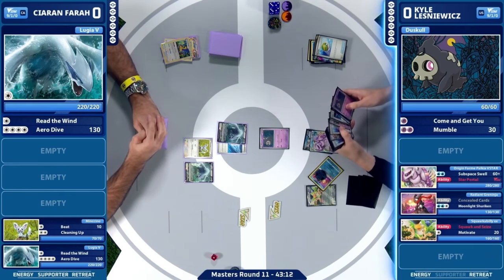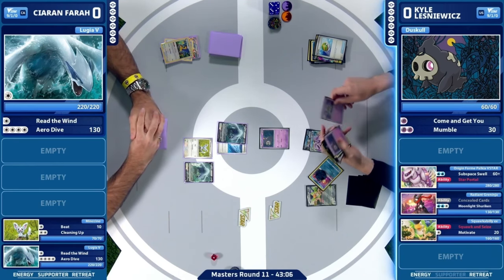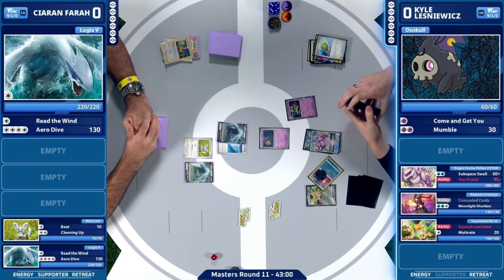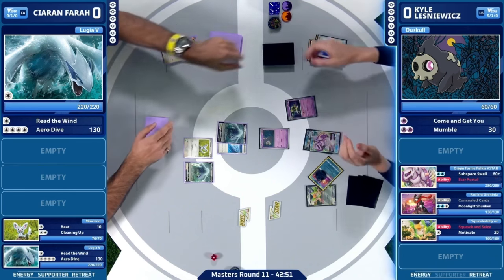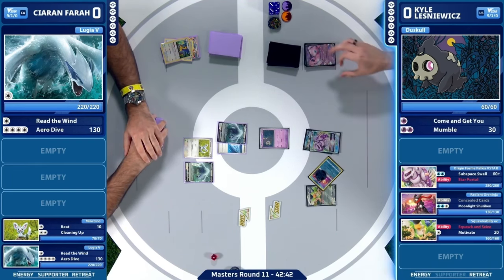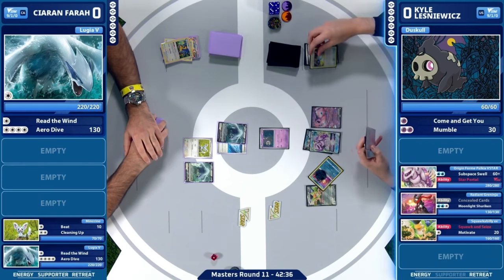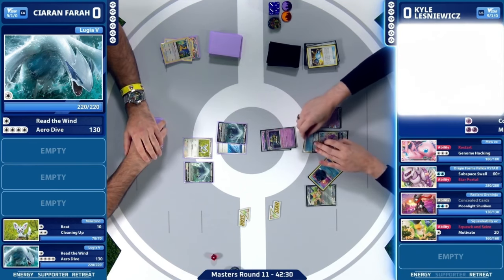So throw that young lad away. What can you come up with on this turn? Is it in the range of Moonlight Shurikens? It doesn't really line up that well with the Lugia. So probably just getting aggressive with the Palkia and starting to fill this bench up again. This is what we need to see from this Palkia — the subspace swell does additional damage for the Pokemon on the benches. So that's pretty big here for Kyle, lining up these Pokemon, throwing away some cards, getting them out, thinning the deck even more as well. So all the strategies kind of go into plan here for Kyle.